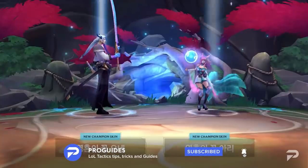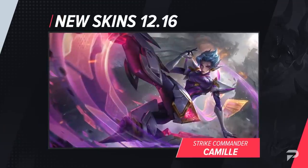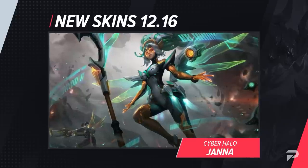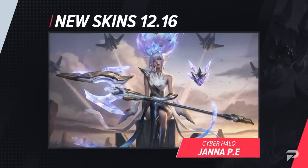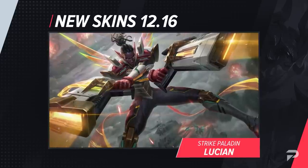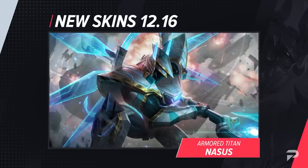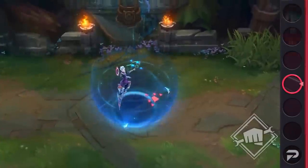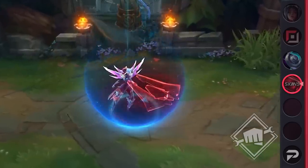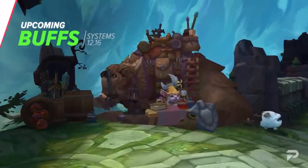Make sure you subscribe so you don't miss future content like this. To start off, we'll run through the new skins: Strike Commander Camille, Cyber Halo Janna, a prestige edition of that skin, Strike Paladin Lucian, and Armored Titan Nasus are currently on the PBE. You can expect these skins to join the shop next patch. For sci-fi fans, you definitely need to check these out.